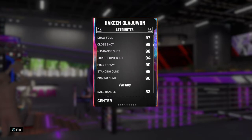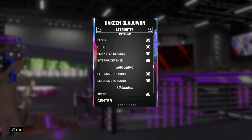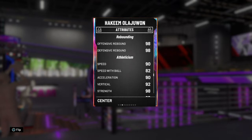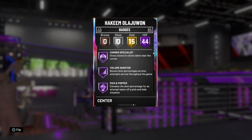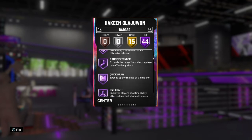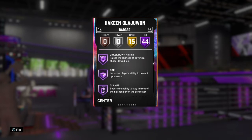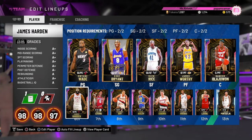Next I've got Galaxy Opal Hakeem — seven foot tall, great post game, great shooting for a center, good ball handle and passing, incredible defense, incredible rebounding, great speed and lateral quickness. His badges: 44 Hall of Fames, 15 golds. He has Range Extender, Quick Draw, Pick Pocket, Pick Dodger, Clamps, Intimidator, and Flexible Release. He's not really missing much.